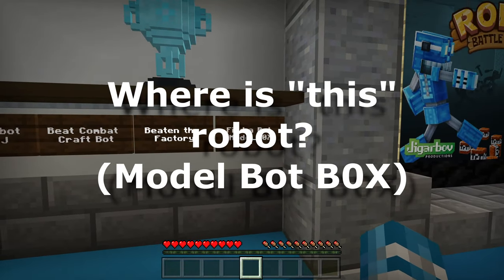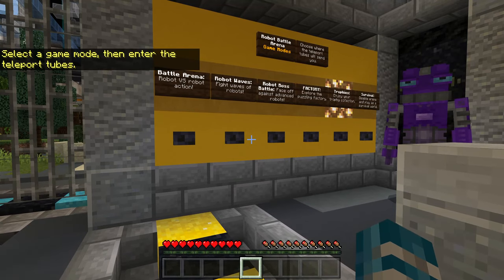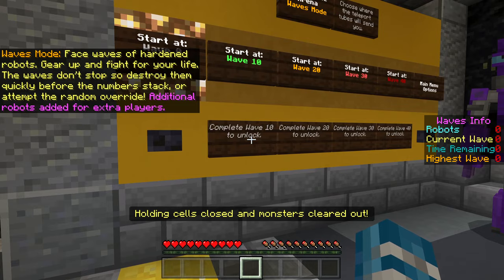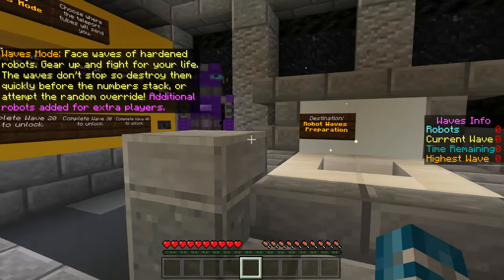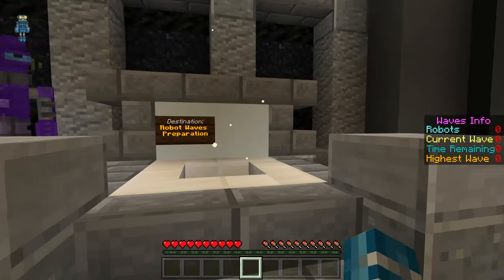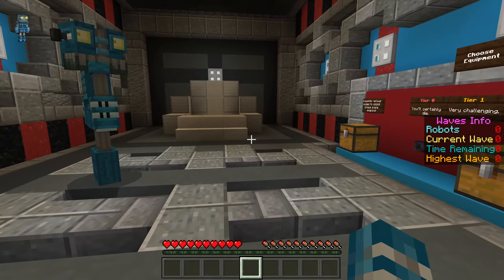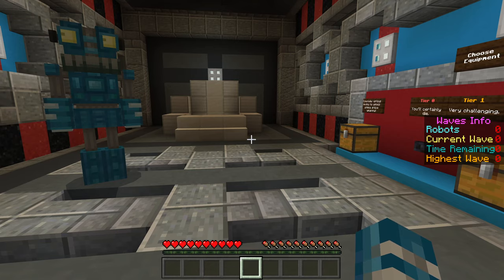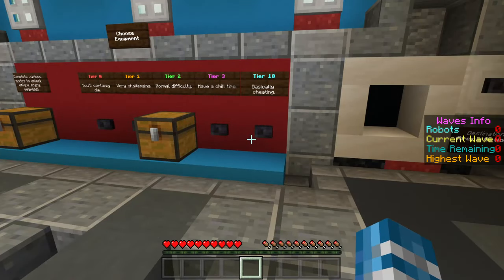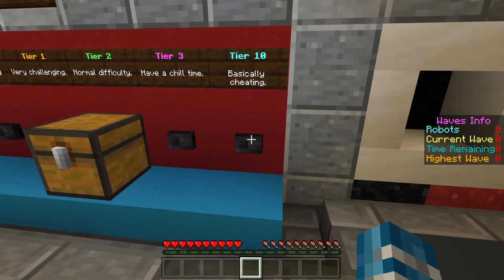Where is this robot? It is one of the most difficult robots to find. You can find it by going into waves and doing regular waves — not random waves, regular waves. You have to get up to the last wave, which is pretty tough. I recommend using the best equipment that you can just to get it.